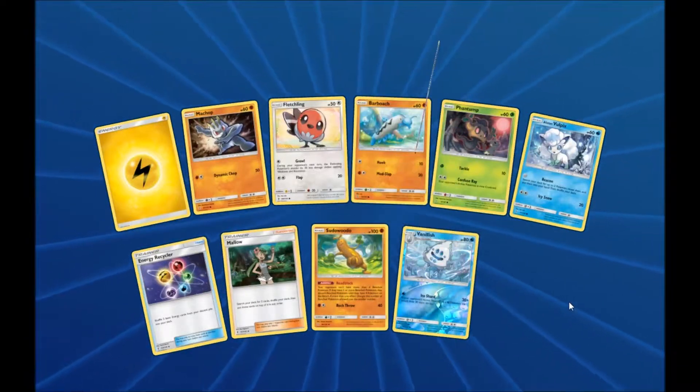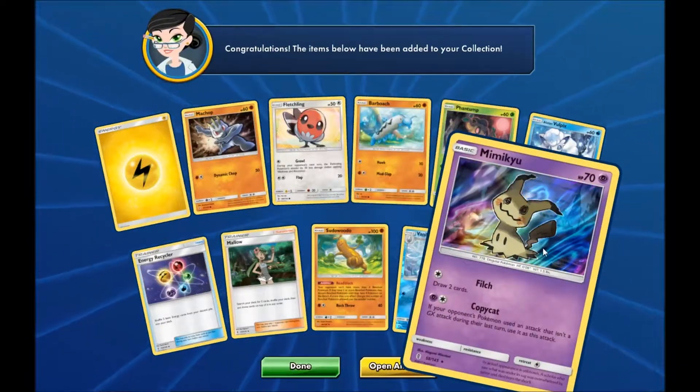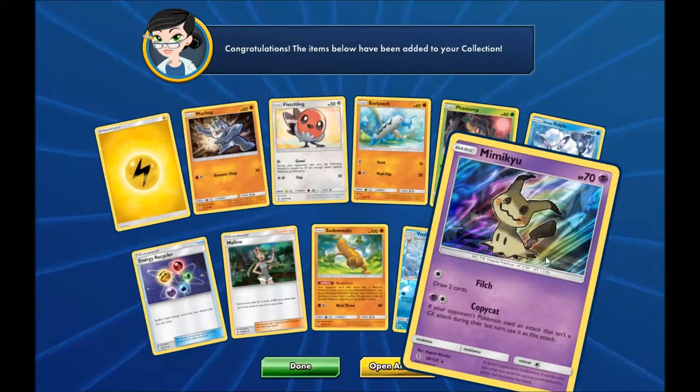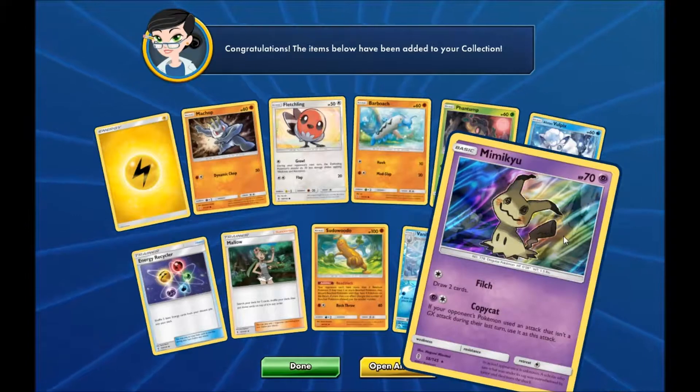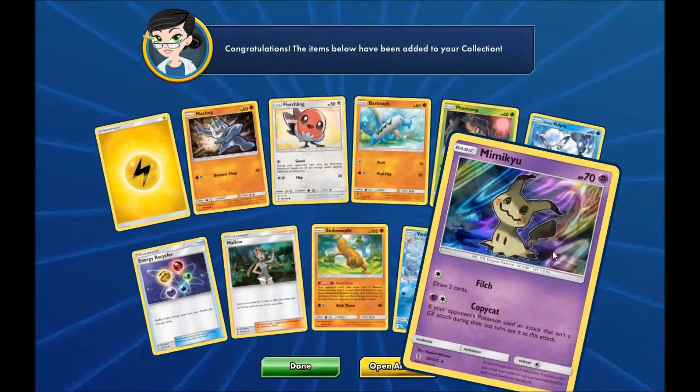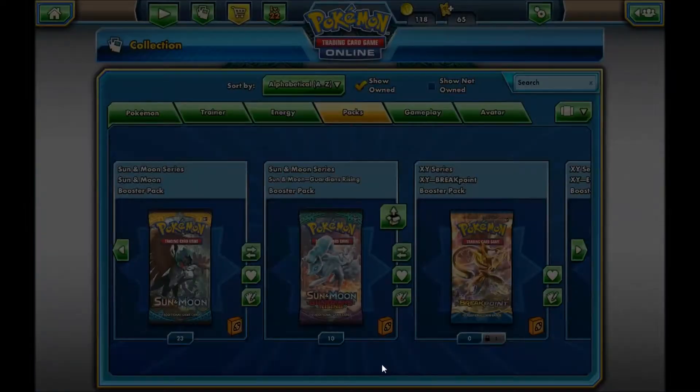And our second rare is a Holographic Mimikyu. That's pretty sweet looking — I love the holo on that. All right, let's open our third pack.